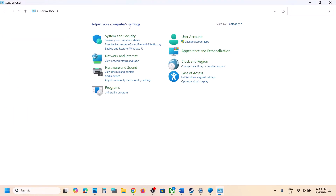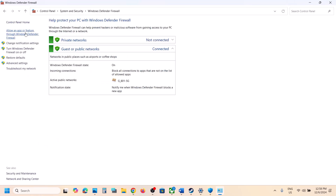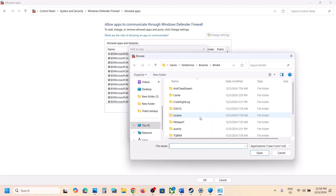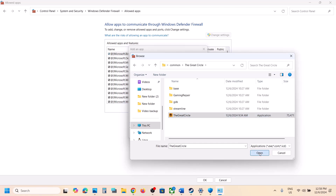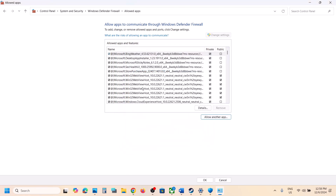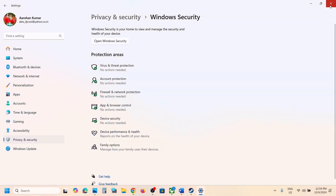Next, type 'Control Panel' in the Windows search box, go to Control Panel, then System and Security, then Windows Defender Firewall. Click 'Allow an app or feature through Windows Defender Firewall,' click Change Settings, then 'Allow another app,' click Browse, go to the game installation folder, select the exe file, click Open, then click Add. Once the game is added, launch the game and check.